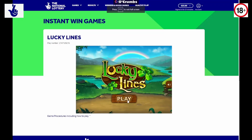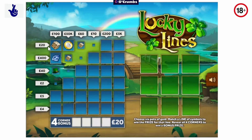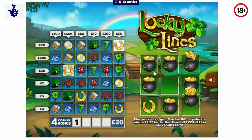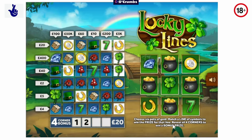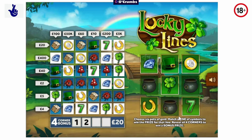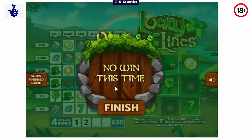This one's Lucky Lines at £2. I think I've played this one before - choose six pots. Miles off - nothing. Good start to the two pound ones.